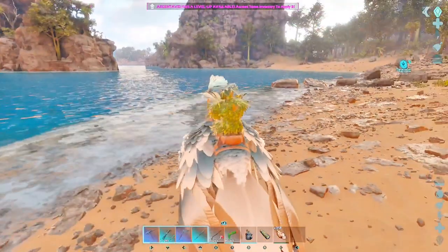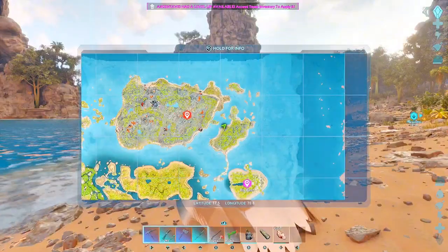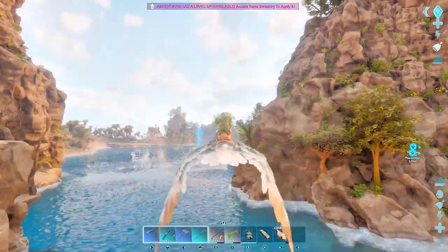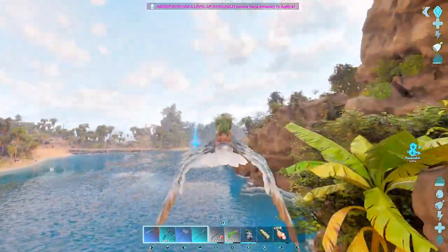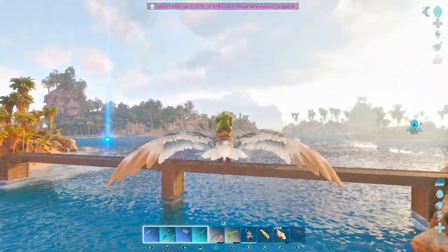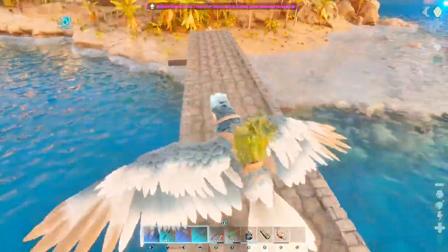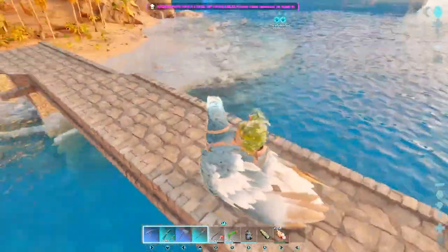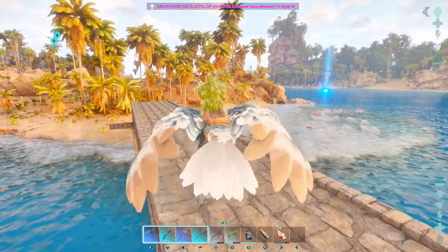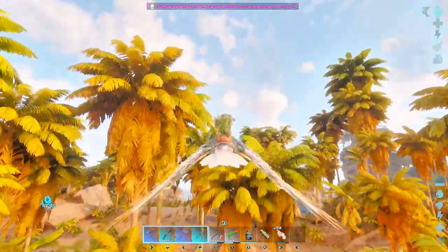Beautiful argent. Okay here we are - the other bridge. This one is going directly to the island right here. It's four wide in case I need to bring a T-rex along. I do have to get rid of that pillar at some point, but yes there is another bridge.